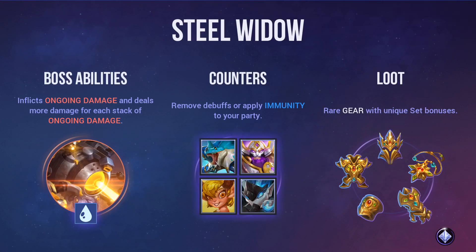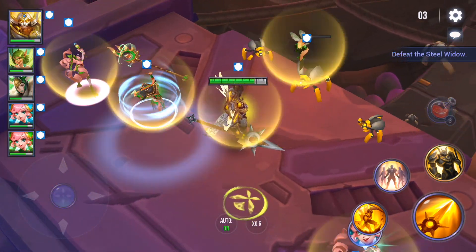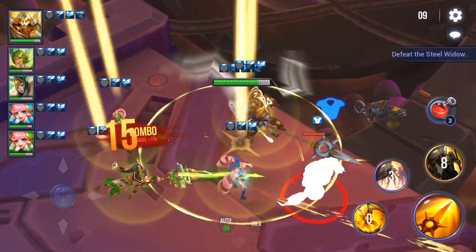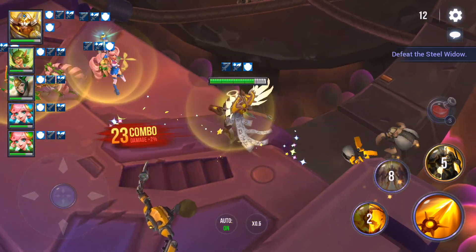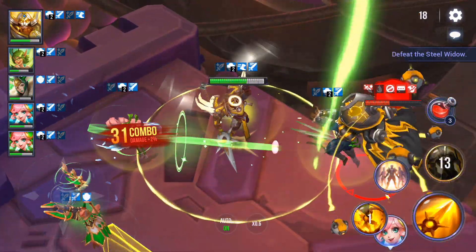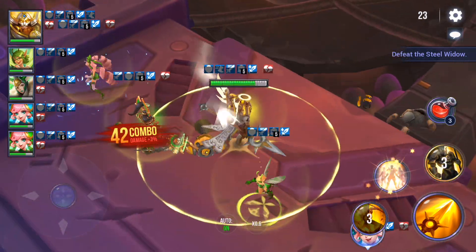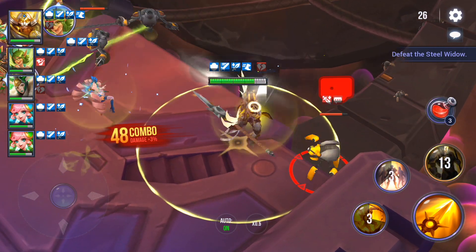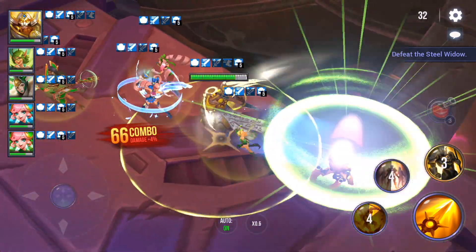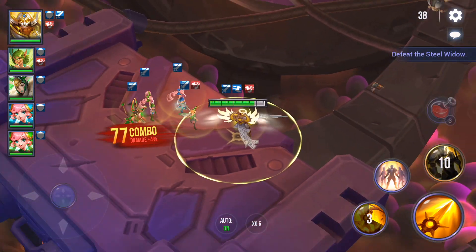The first thing I wanted to do was make a Steel Widow 12 team that could be accessible to everybody, because Steel Widow 12 hits really, really hard. It's definitely a raid that is going to challenge your ability to create teams as well as how you build your champions. It is element neutral being light, so you really can't bring in elements to give you that elemental advantage. Basically your base stats are just whatever they're going to be, unless you got some really fat dark champions.